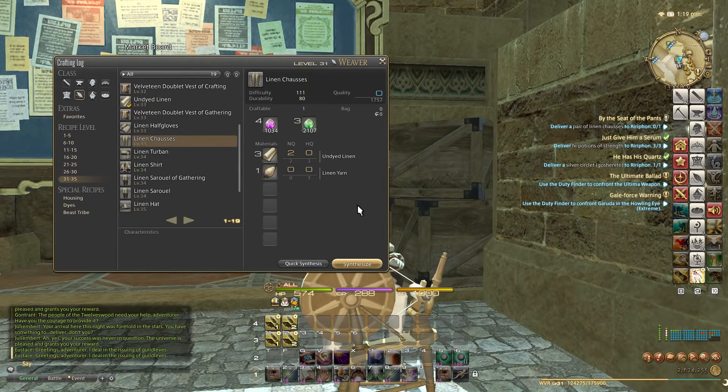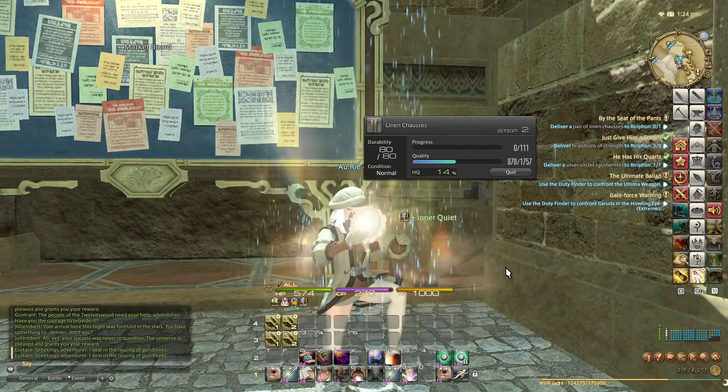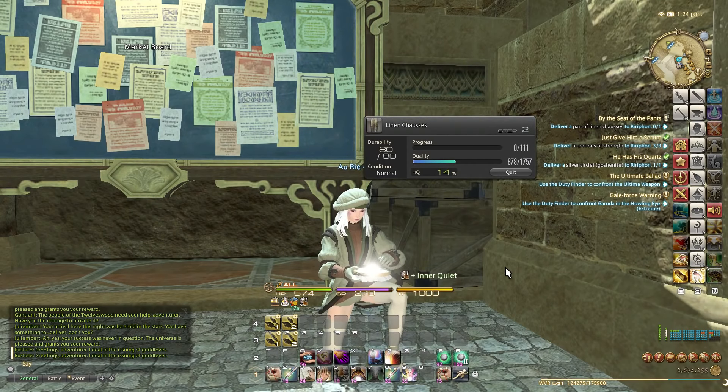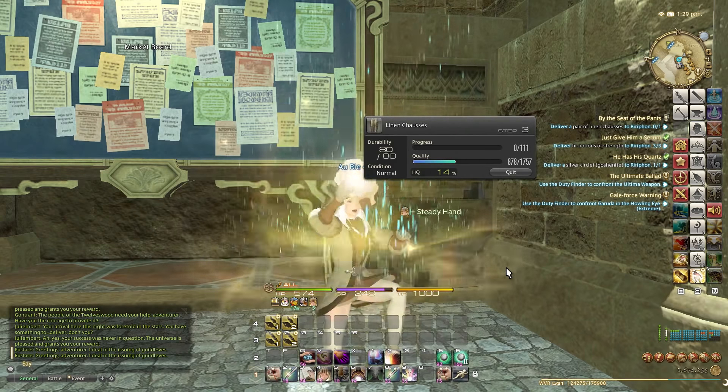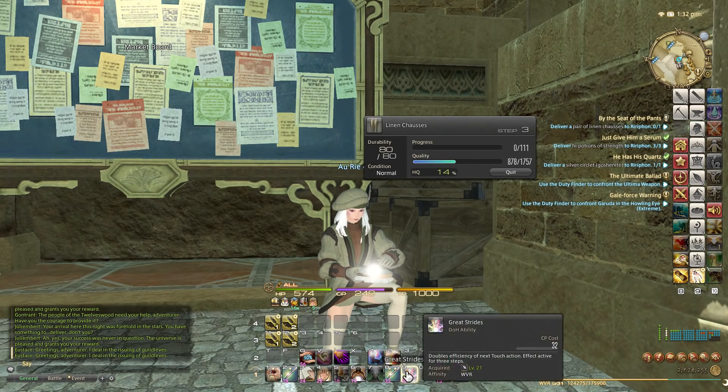Now that we've made all of the high quality linen that we need, we can now try and make the item. I'm going to make this manually just for the sake of showing my rotations. The difference between macros and doing it manually is that with doing it manually you can react to different situations - for example, goods into tricks of the trade and stuff like that. With a macro you sort of can, but it's kind of tedious, and the macros can end up being very long if you do that. We started with inner quiet, then steady hand.